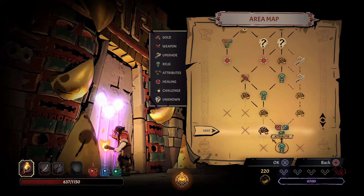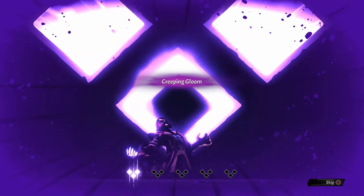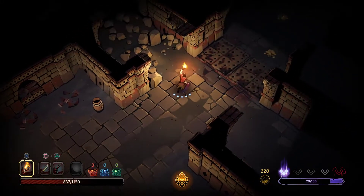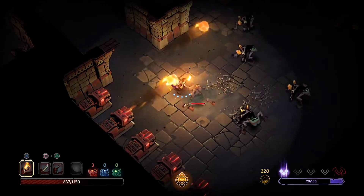Do we want gold or attributes? Let's go for some attributes. Creeping Gloom: the greatest lesson pain teaches is that anything can be lost at any given moment — light, hope, and life itself. Taking damage triggers a wave of darkness, extinguishing any fire source in a large zone. You deal 10% more damage in the light. So that's pretty bad — every time I take damage it's going to wipe out the light sources, but I do 10% more damage in the light.